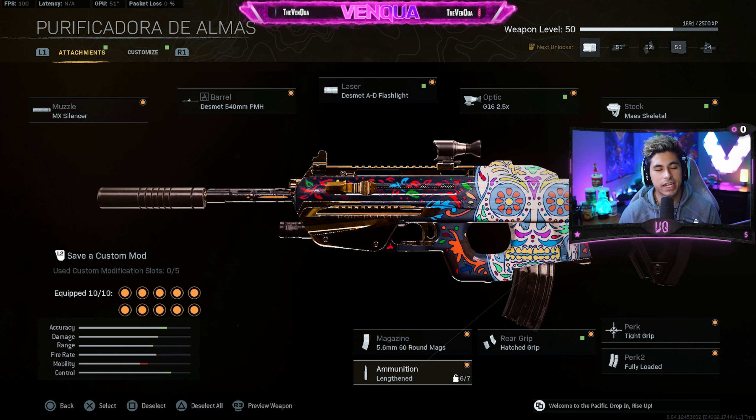I don't think this gun is going to be in the meta category, at least as of right now. Hopefully they give it a little bit of a damage buff, because then it could be a pretty good gun. Honestly, it's similar to the STG right now in my opinion, but it just hits a little bit softer.